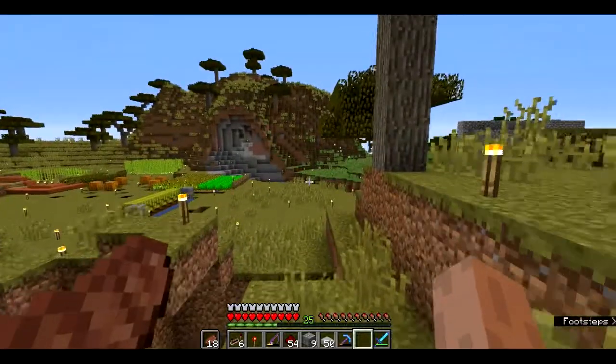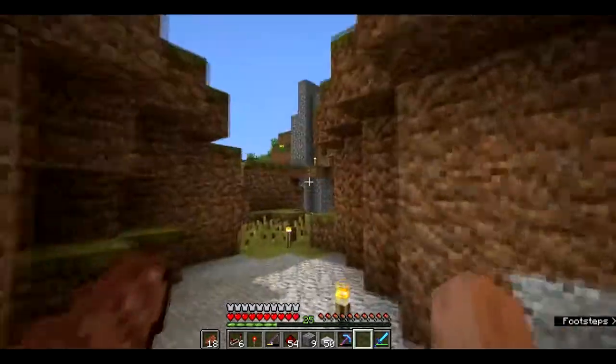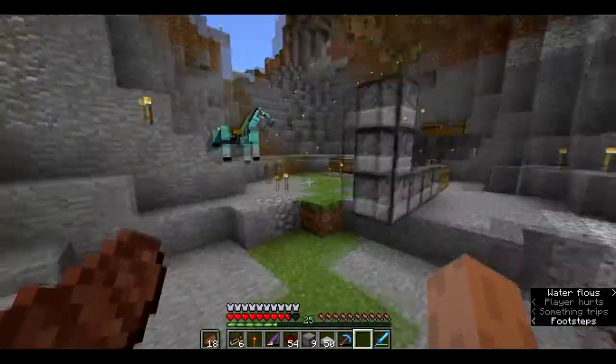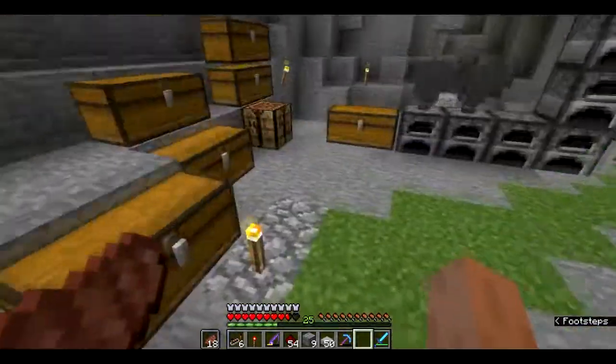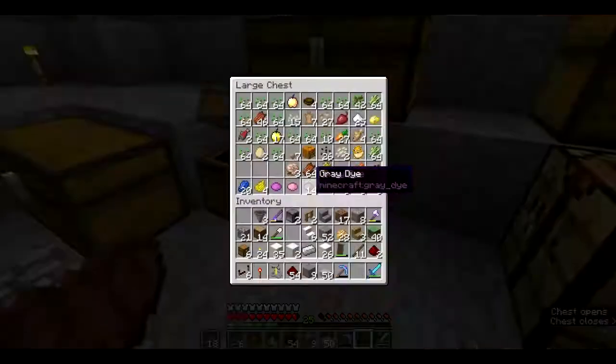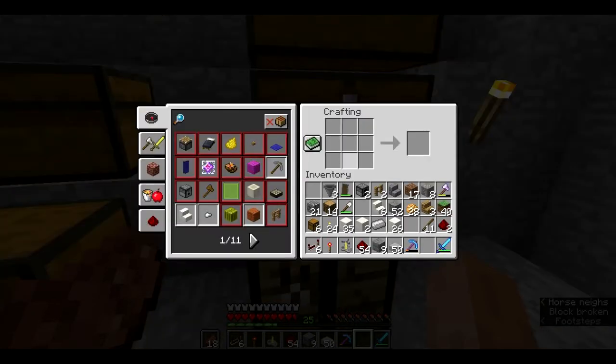The materials you are going to need is: one brewing stand, one redstone torch, one dropper, two chests, three item hoppers, three redstone repeaters, and six redstone dust.